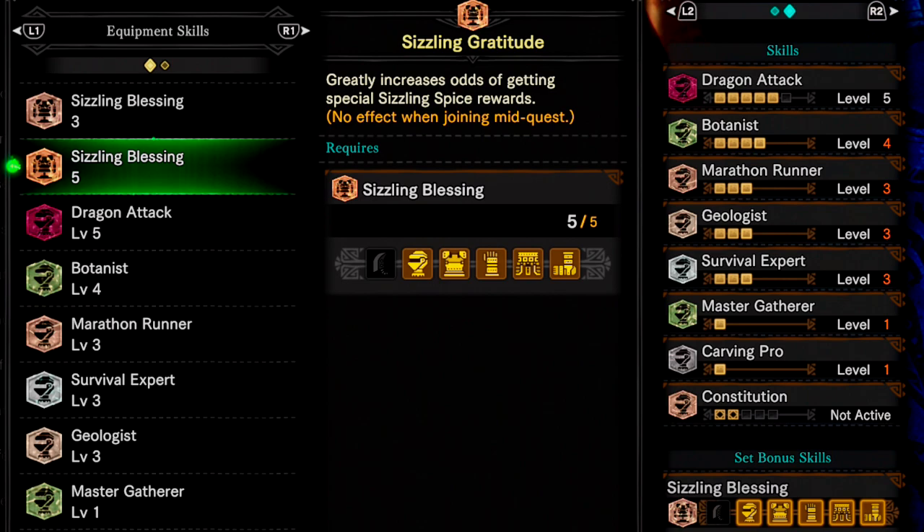The armour set also contains these skills. Otherwise you can use jewels and craft the Gatherer's charm — not essential, but it definitely speeds up the process.